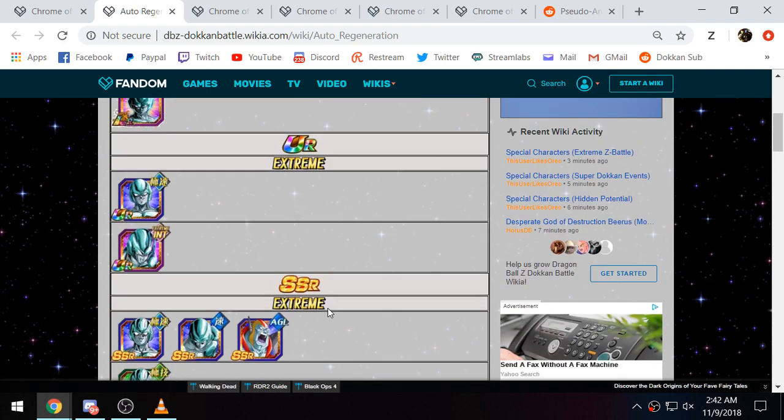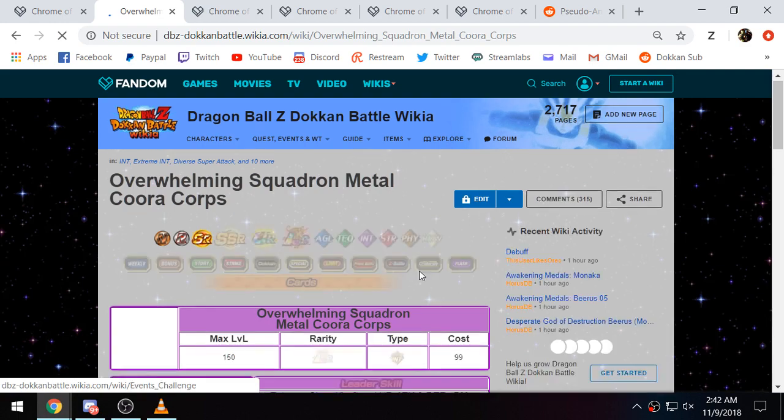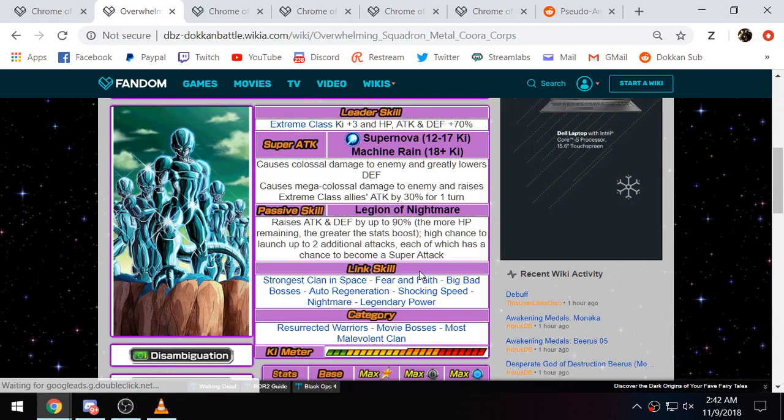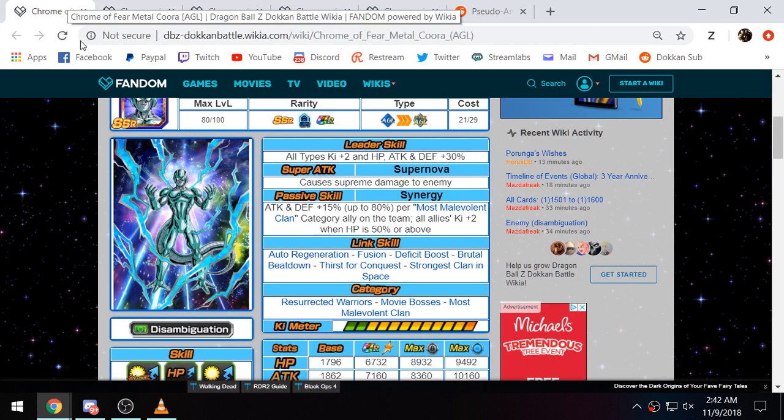One thing to point out — Fused Fighter and Deficit Boost, and really Auto-Regeneration too, are pretty much specifically Metal Cooler links. Fused Fighter is a 2-key link shared across the board, so the whole team is going to have basically full ki pretty much at all times. Deficit Boost is a 15% attack link — that's going to work great for all of them. Auto-Regeneration is a healing link, and with the whole team having that, it's going to be pretty good.